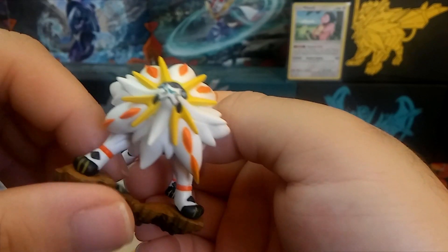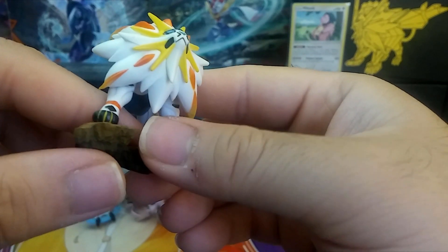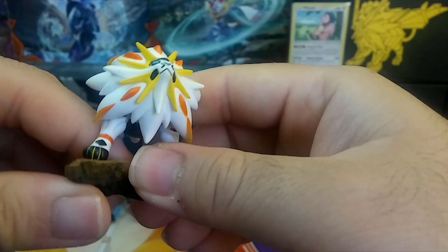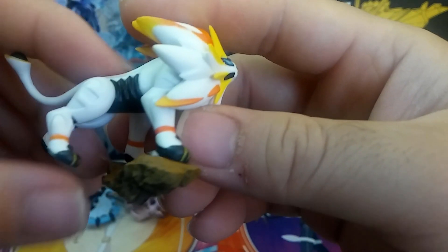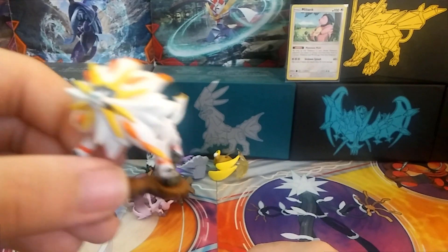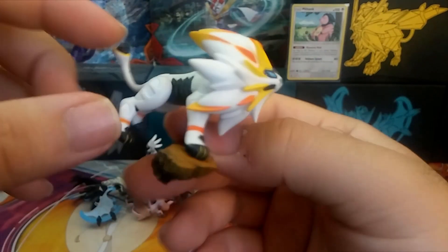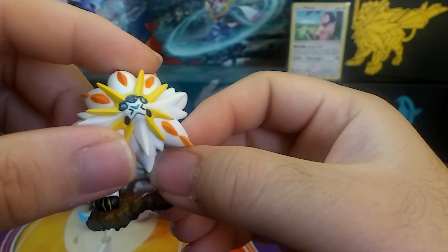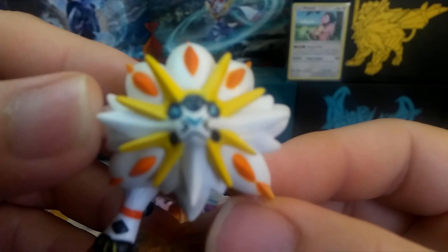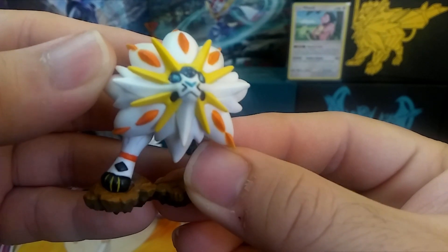And we have the Solgaleo. This one I believe is from one of those original Alolan Sun and Moon box sets. I believe I had the Lunala one too, but I don't know what happened to it — it might have gotten thrown away or something. I know I had both of them. The detail on the face just looks fantastic.